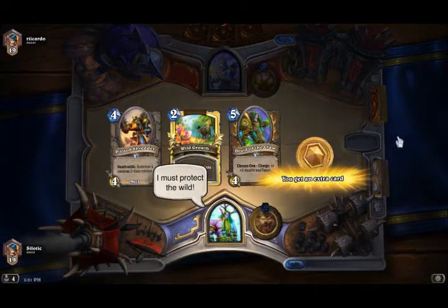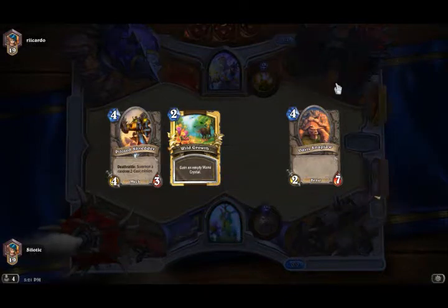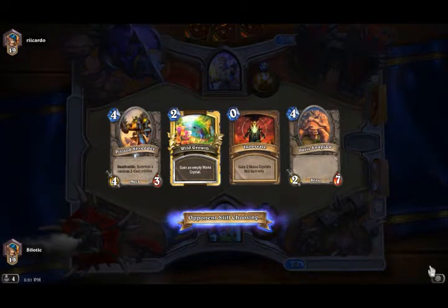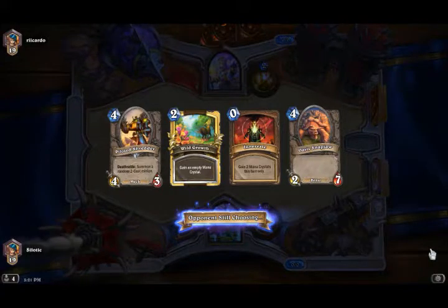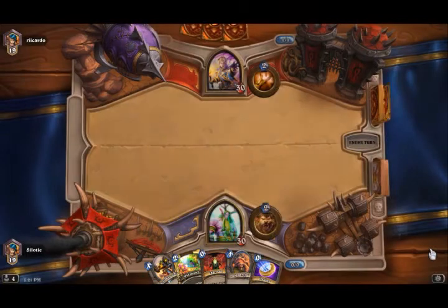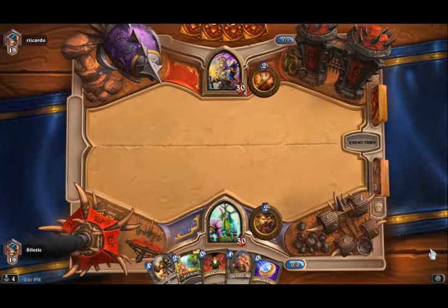I must protect the wild. This is looking like a really good hand. I could Coin Innervate. Oasis or Shredder — it's probably better to Shredder, cause then he can just 2 mana Shatterward Pain.